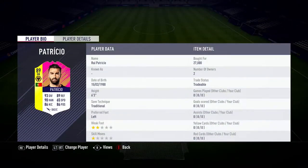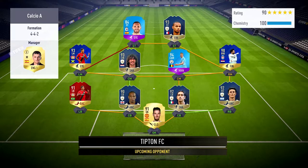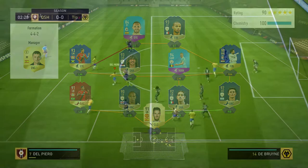For goalkeeper we're going to try Rui Patricio, who only cost 27,000 coins — and you can get him even cheaper now, but at the time of recording this was an absolute steal. We won't be keeping him long-term because I want somebody that adds a bit more fear and je ne sais quoi, but we're going to try those two players out. Our main objective with Rui Patricio is to try and not concede so many goals.